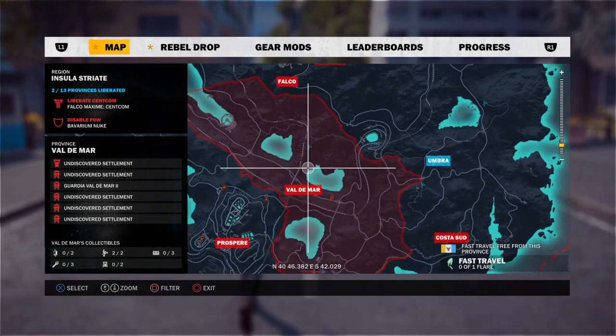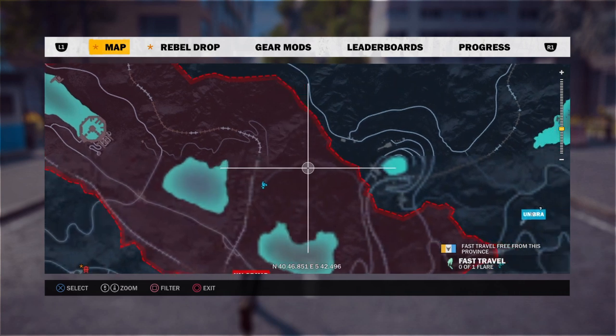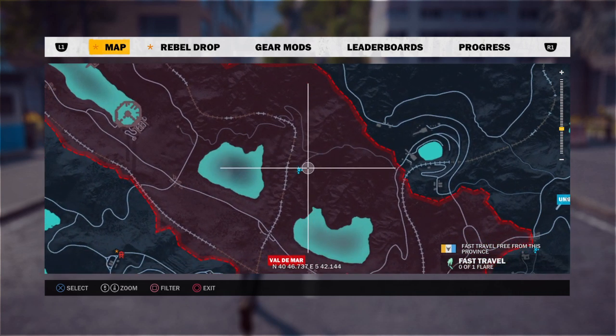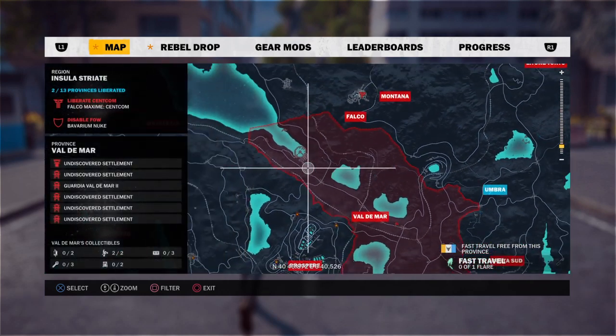The third one is in the same place. You've got two lakes there, you go down and there's a bridge, and then there's a big jump there — that's the third one.